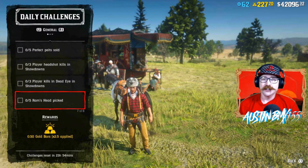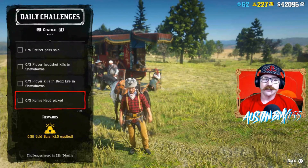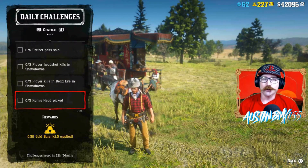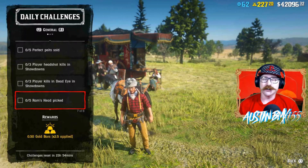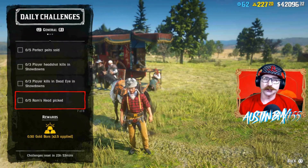Then we have Rams Head Picked. The Rams Head are a lot up in Roanoke, in the Dark Forest up there, and the northern part of Cumberland Forest. So make sure you're checking out that — tiny little mushrooms, pretty easy to find on the ground.